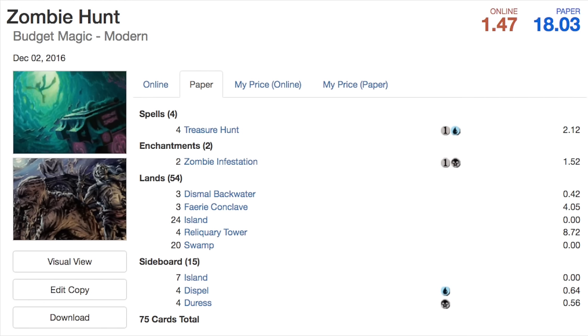Hey guys, today we are going to talk about a budget Modern deck that is very cheap. It is around 18 dollars for the paper version and will be less than a dollar fifty for the online version.